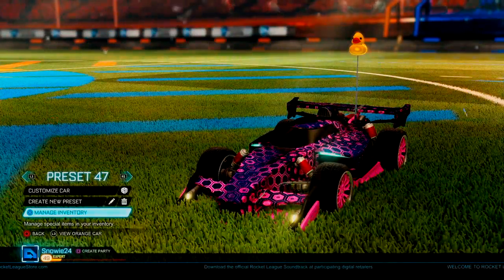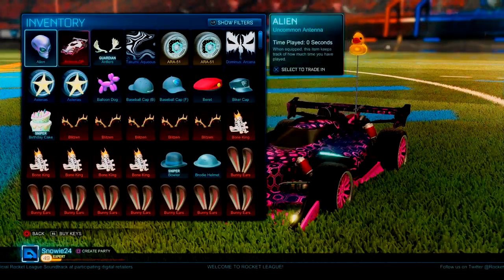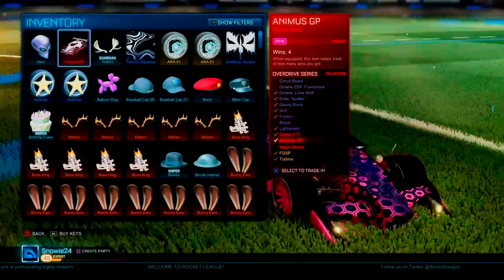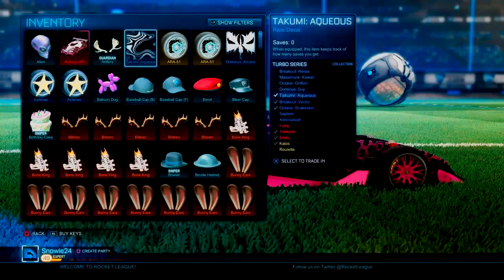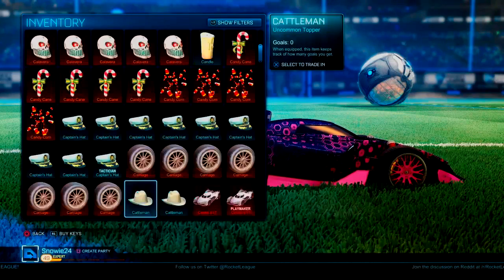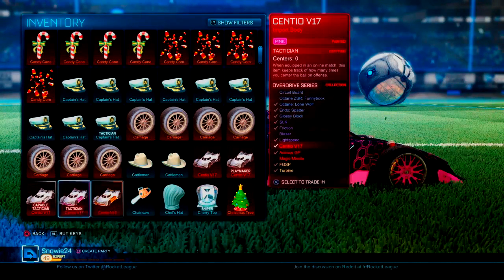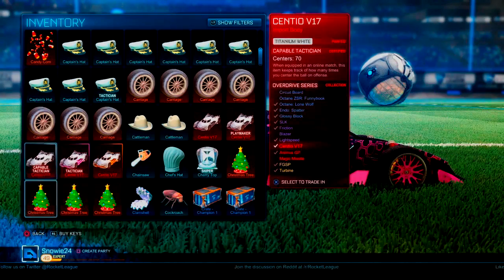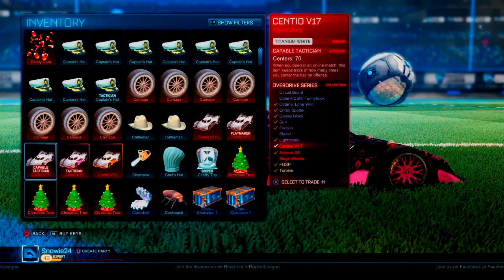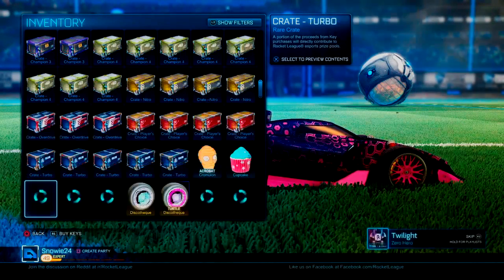My inventory isn't as big as maybe other YouTubers, but we'll start off with this pink Animus that I got from a crate on stream, a few ARAs, a lot of limiteds. Got these two Sentios on stream as well — went on stream like a week ago. That white one was insane.